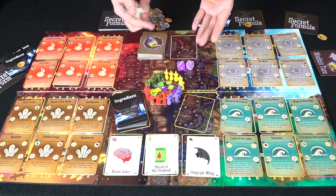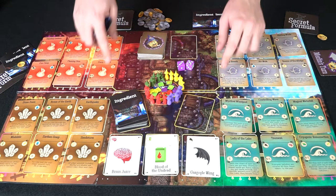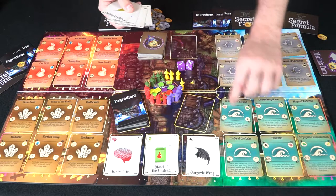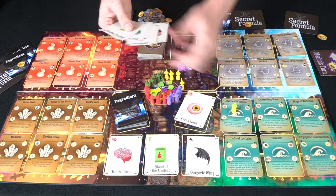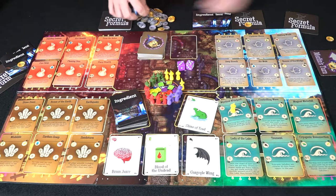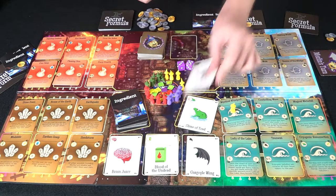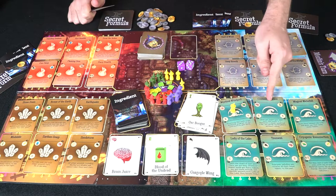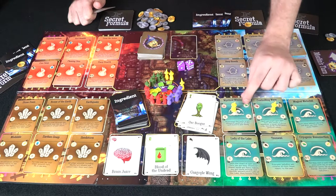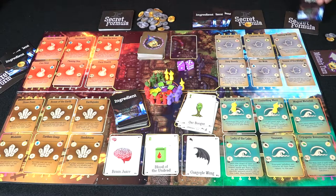After buying ingredients, he can decide to learn spells — but you can only access four spells in your area, connected by arrows on the board. For instance, as yellow, he buys a spell costing one eyeball, one frog or toad, and three mana to learn it. He then buys another using a mimic for the brain ingredient and an orc booger. When moving to a new spell space, you move a different wizard from elsewhere on the board — and if that space matches his secret formula, he's set for that area.